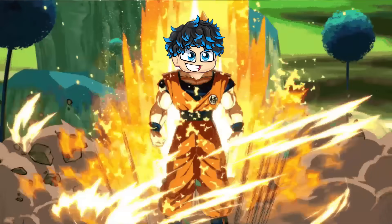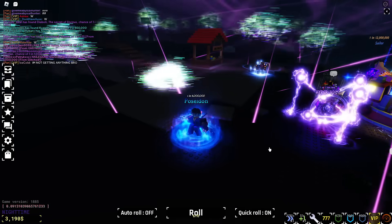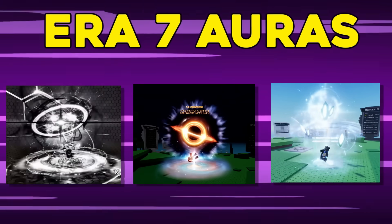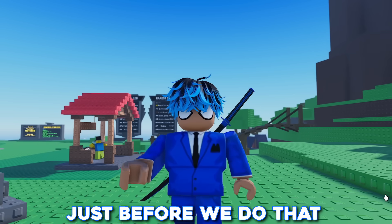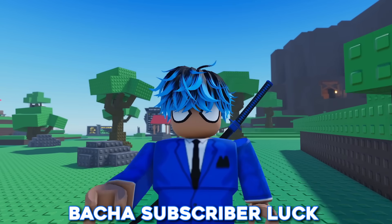Today we're about to go full Super Saiyan. I'm going to be using a total of 6 heavenly potions with full max luck in the glitch biome to try and get some of the rarest auras released in Era 7. Let's find out how hard I can truly cook. But just before we do that, look how many of my subscribers are cooking in Era 7 because of the batch of subscriber luck.